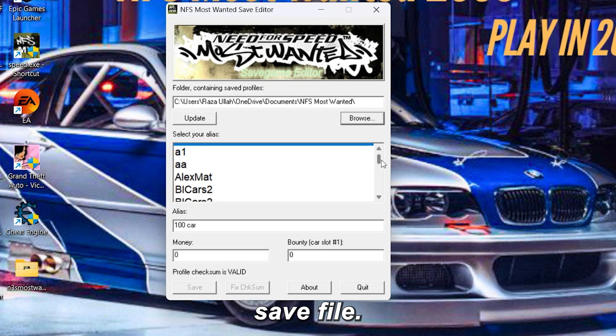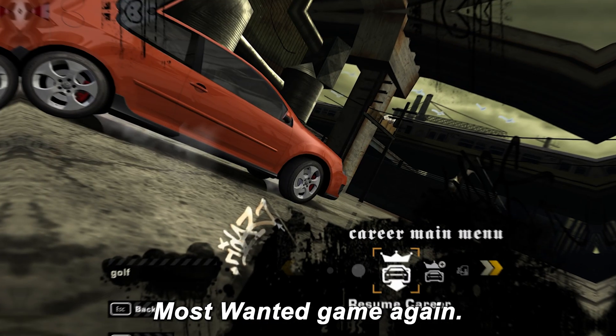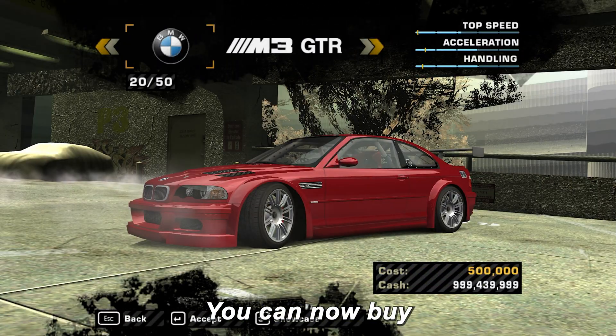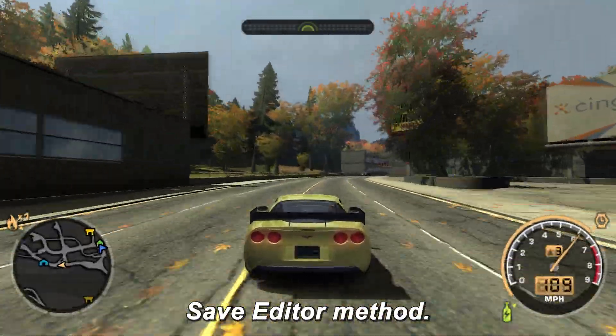Now choose your game's save file — the one where you want to add unlimited money. In the Money section, enter the amount you want. Again, I'll type 999,999,999. Once done, copy that same number and paste it into the Bounty option as well. Then click Save, and finally click Quit. Now open your NFS Most Wanted game again, and just look at that — unlimited money instantly added. You can now buy any car, any upgrade, and completely dominate the streets. Easy, right? That's it for the Save Editor method.